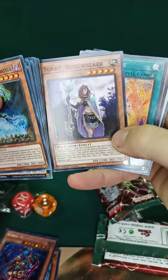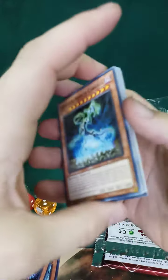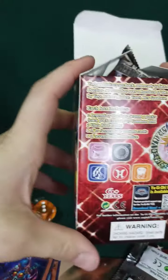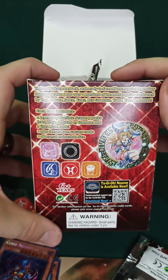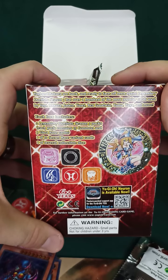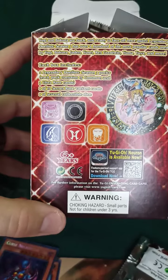The secret rares are guaranteed one per box - I forgot that part. I'll read the back of the box and tell you guys what all it guarantees. They all come with two Season 3 packs, each containing 15 commons and three ultras, one of ten secret rares, and one of several collectible dice.